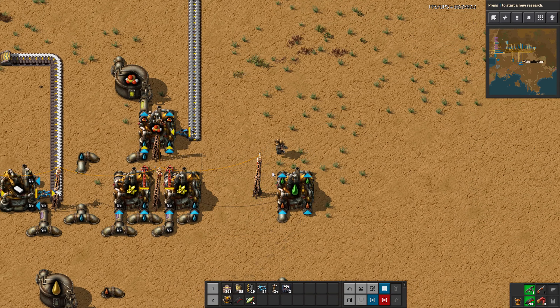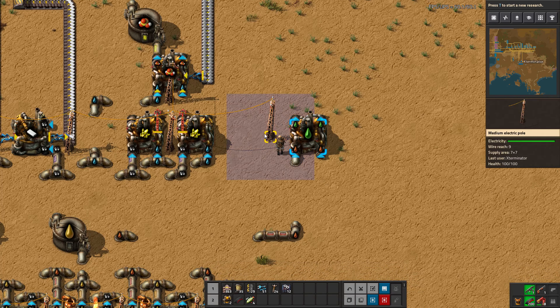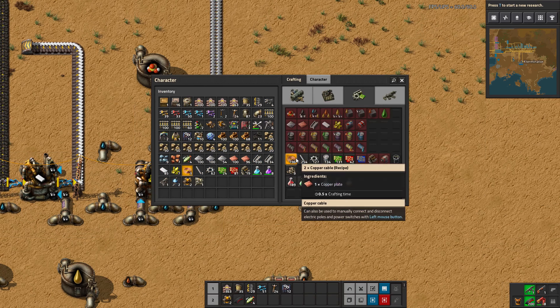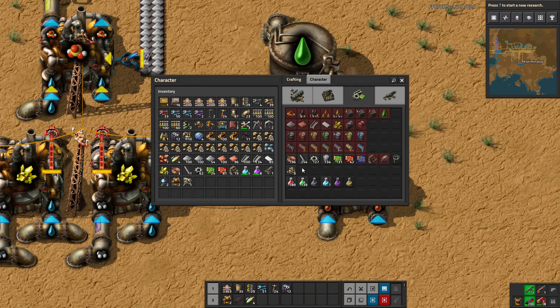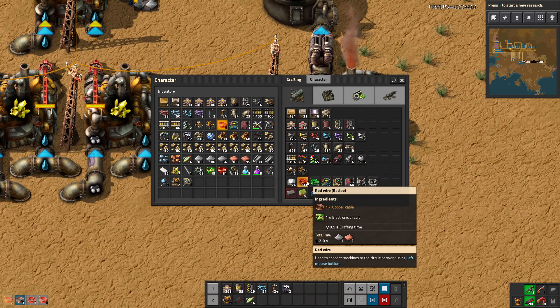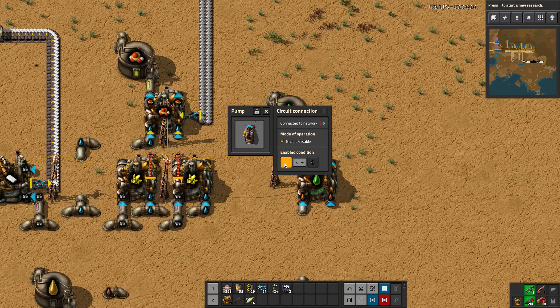I changed my mind because I think this is a good time to take advantage of the circuit network and show you some more things you can do with that. I showed you things with inserters — we're going to do a very similar thing, but with liquids. We're going to take a pump this time, since liquids don't work with inserters, and connect a tank to this pump. We take some wire, wire the pump to the tank — just like we do with inserters, click and then click the thing you want to connect to. This allows us to have an enable/disable condition.